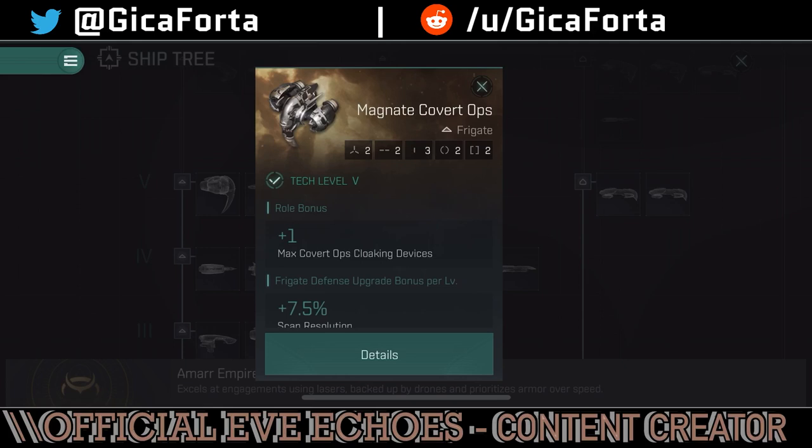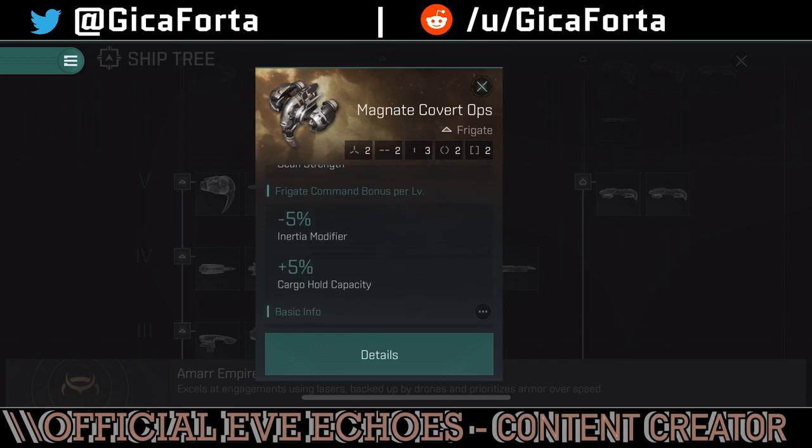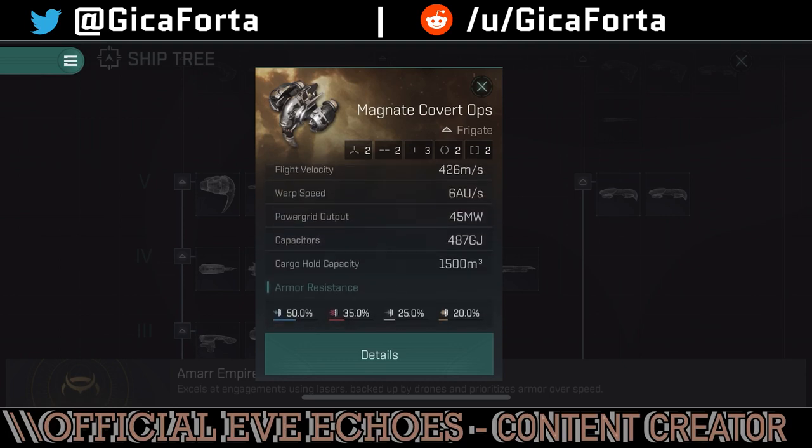Moving on to Tech 5 — we've got the Magnate Covert Ops, the specialized version of the Magnate that can fit covert ops cloaking devices, meaning it can warp cloaked. When you jump or dock you need to deactivate your cloak. It has bonuses on scan strength and scan resolution, so it's intended for tracking people using probes, but probes aren't in the game yet. This ship can definitely play the role of scout — warp cloaked, observe enemy movement — but scanning people down won't happen anytime soon. It has a 5% cargo hold capacity bonus and 1,500 cubic meters of cargo space.